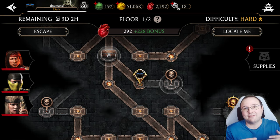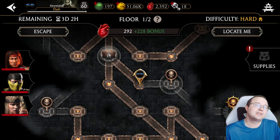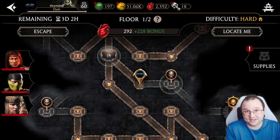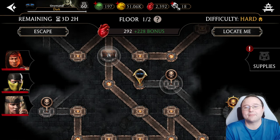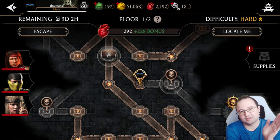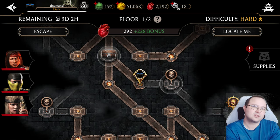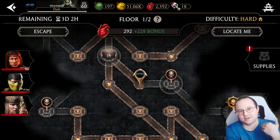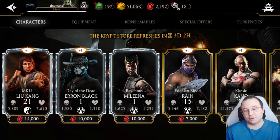My strategy is to beat Heart Mode, then refresh Scorpion — even if I have to pay 60 souls, that's fine. At the end of the season, if you spend 500 souls total just refreshing your strongest card like Classic Sonya to keep beating hard difficulty, you have to ask yourself: is it worth 500 souls for a guaranteed copy of Ravenous Melina? To me, absolutely — Ravenous Melina is a perfect character.